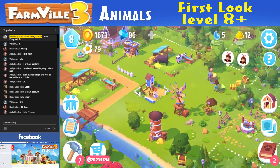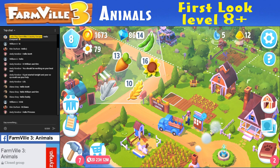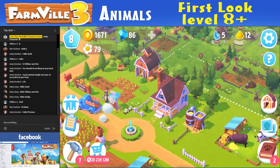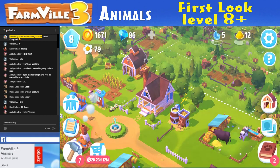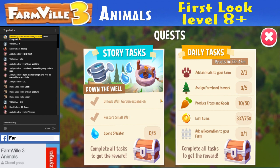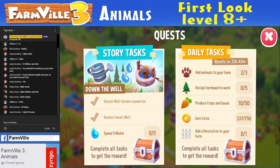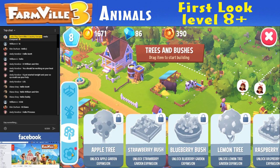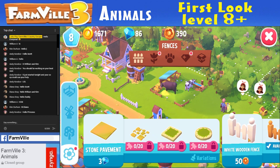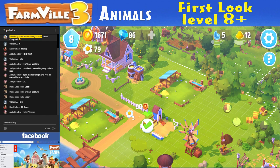That's queued up. I should have some sunflowers done. I can't even remember what they are — we're going to make more anyways. That's my upgrade situation. Daily quests — let's check out my daily quests: spend five water, story tasks, bad animals, assign farmhands to work, produce goods and crops, earn coins, and add decoration. Well, we need to do the decoration — I've got to add to my picket fence. We're going to the decoration section and add the white picket fence. Drag one out, click the checkmarks — 50 points.